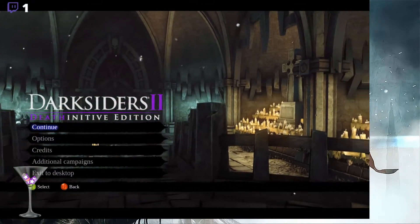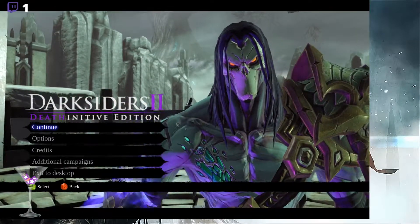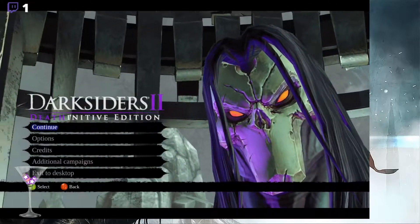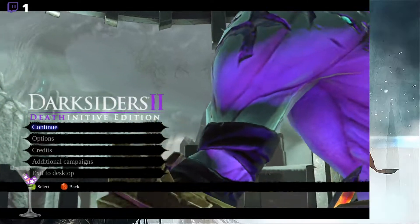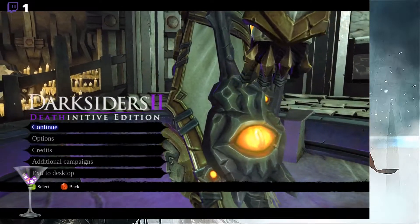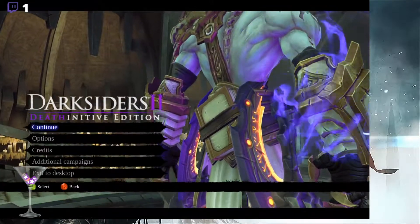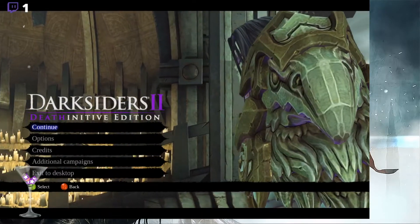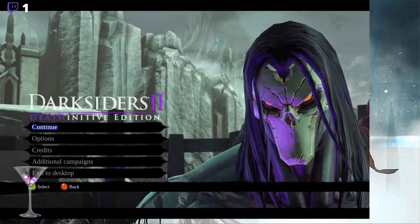Alright everybody, it's time for another round of Darksiders 2. Last time we completed the Shadow's Edge dungeon, got to fight Samael, and opened our way up to the Well of Souls since we now have all the keys. But before we go into the Well, we're going to complete the last few side quests we have left, and maybe finish the game in the Well of Souls afterwards.